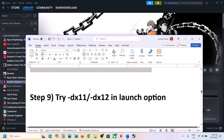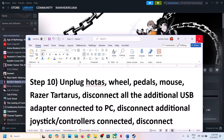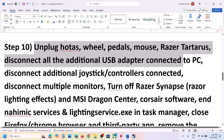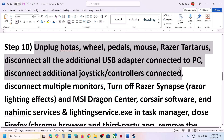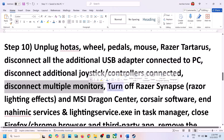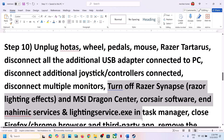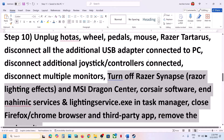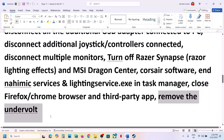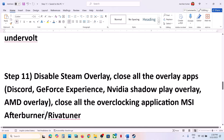The next step is to unplug all external devices you're not using — HOTAS, wheel pedals, USB adapters, extra controllers, dongles. Also try launching the game on a single monitor if you have multiple monitors connected. Close all third-party applications and services, and if you have undervolted your computer, remove the undervolt and then launch the game.